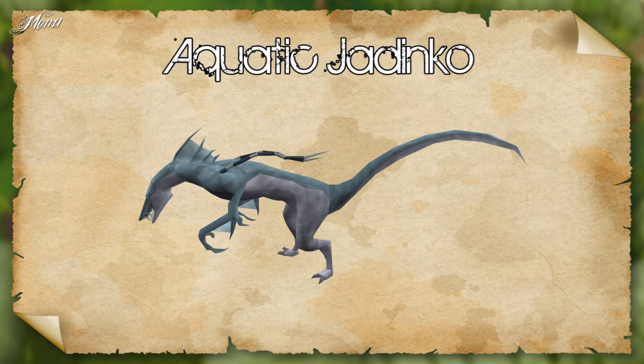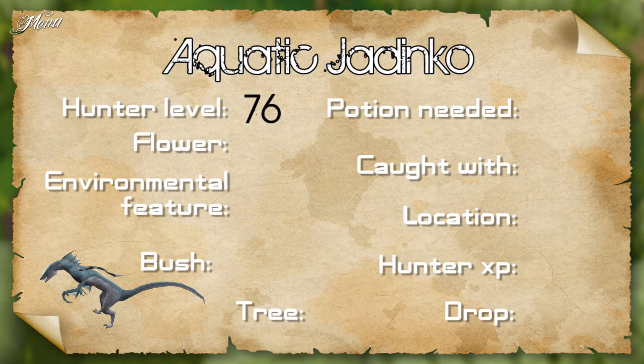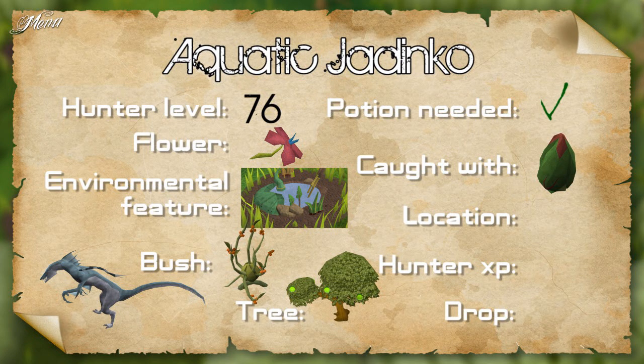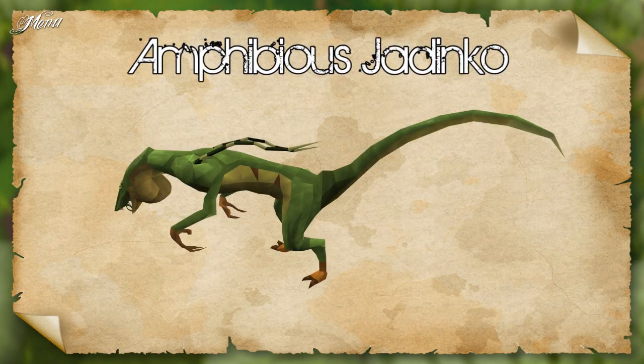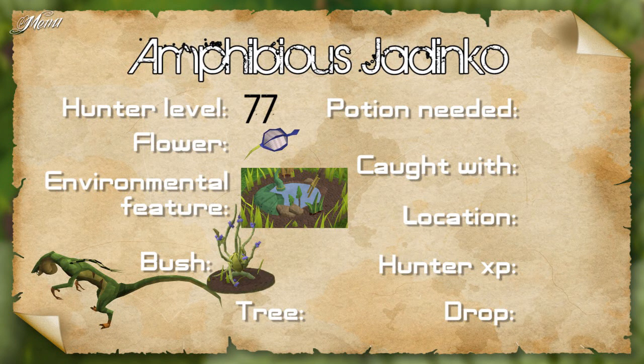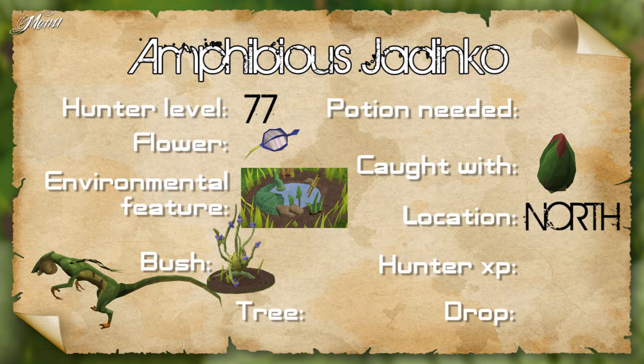The aquatic Jadinko requires 76 hunter, a red flower, a pond, a calvaberry bush and an apple tree. Requires the Juju hunter potion. Caught with a Marosamaa trap in the south camp. Gives 475 hunter XP and drops an aquatic vine. The amphibious Jadinko requires 77 hunter, a blue flower, a pond and a lurchberry bush. Caught with a Marosamaa trap in the north camp. Gives 485 hunter XP and drops an oily vine.